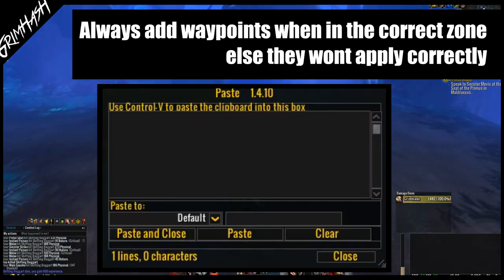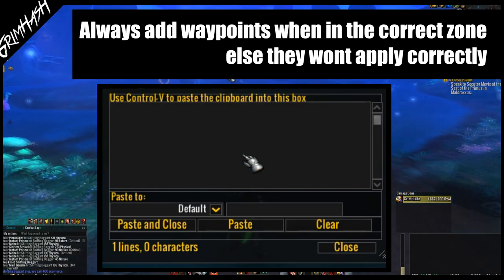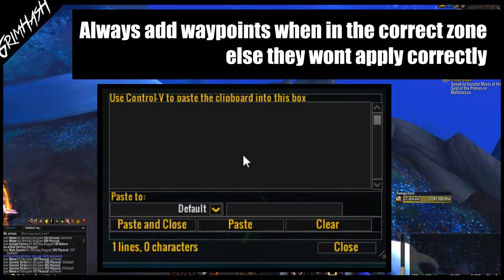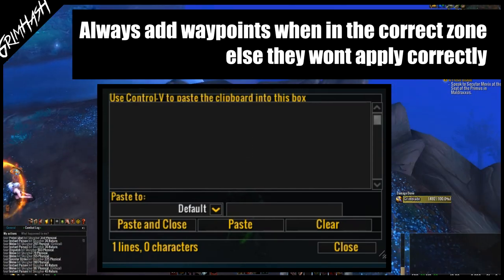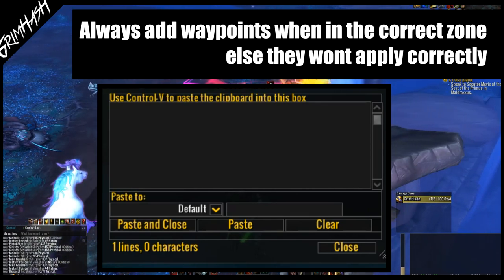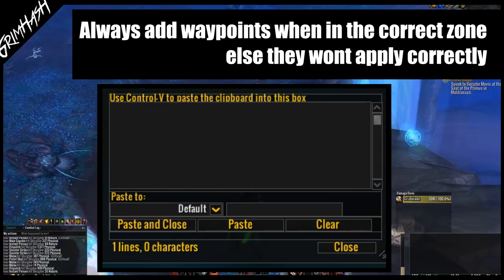Now I would recommend at this point getting the addon called Paste. It will allow you to copy and paste large lumps of text straight into WoW without having to be limited by Blizzard's chat. As you can see here, I've simply grabbed the text — you can either get it over on Wowhead (link will be in the description), or I will actually just copy and paste the waypoints straight into the description down below so you can just grab it from there.